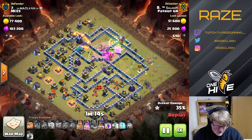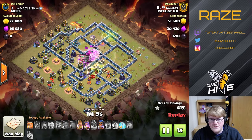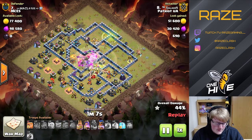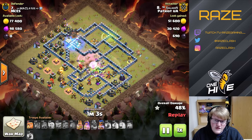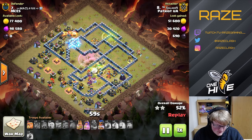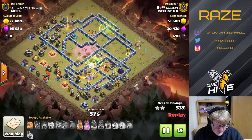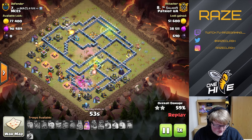It's just going to make its way across the rest of the base. It really depends on the Seeking Air Mine placements on these attacks. If those healers stay up, it's pretty much a foregone conclusion. Sometimes you can get lucky without healers, but you really do need those healers.